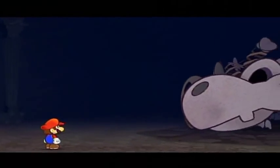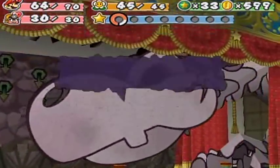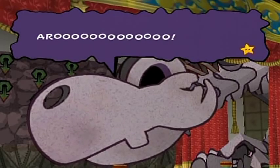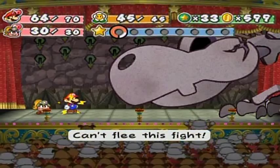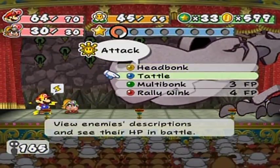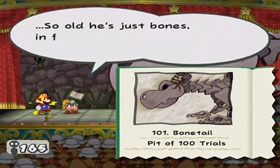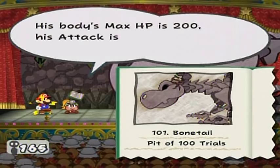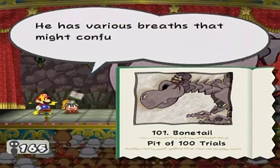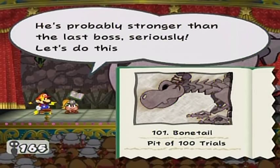Here we are — the bottom, the last floor. They were hinting there was another dragon in this place. Meet BONETAIL! What a freak. Some people consider this the hardest boss in the game, but I personally disagree. Anyway, I'm doing the tattle right off the bat. That's BONETAIL — he's the oldest brother of Hooktail, and now he's just bones. Max HP is 200, attack is 8, and defense is 2. He has various breaths that might confuse or put us to sleep, and when his HP gets low he'll probably get stronger than the last boss.